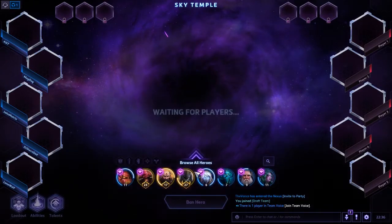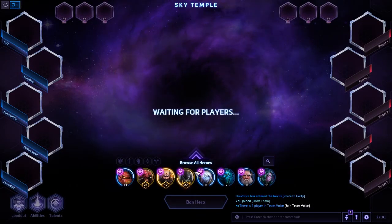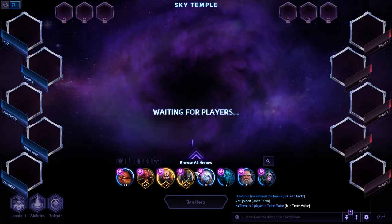Hello and welcome to Hero League. We're playing on Sky Temple today. Just was in a draft a second ago, and got down to the last pick. Our team didn't have a tank, I had picked the healer, and someone just kind of alt-F4'd out of the game or something. Dodged that draft.